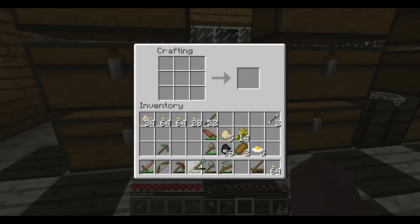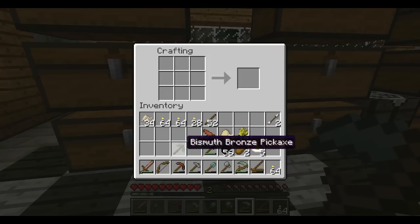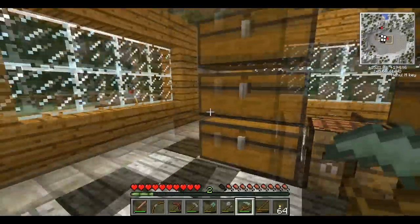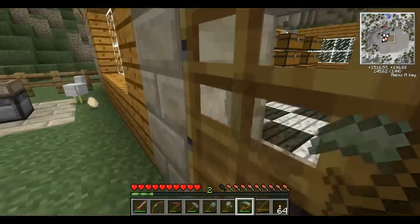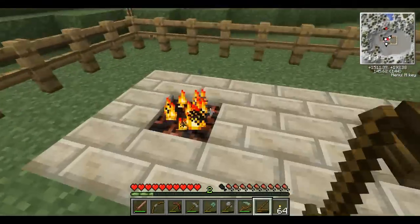Bow. Alright, cool. So now we have progressed in the combat chain of power — we have a bow and two arrows. More eggs. Man, having four chickens is the life, let me tell you.